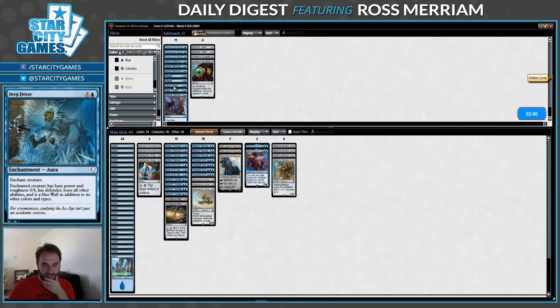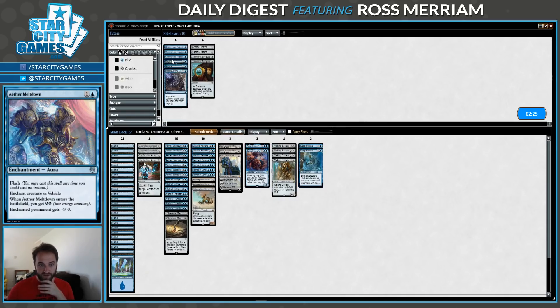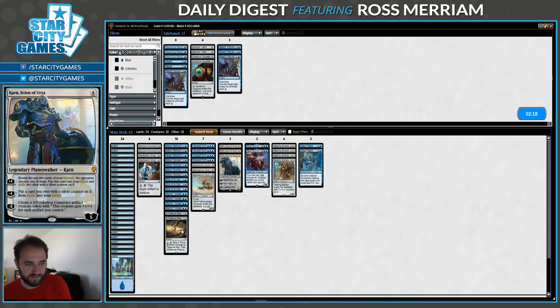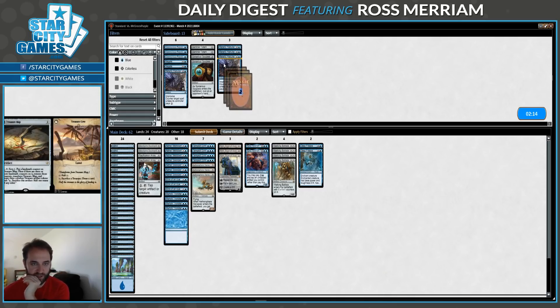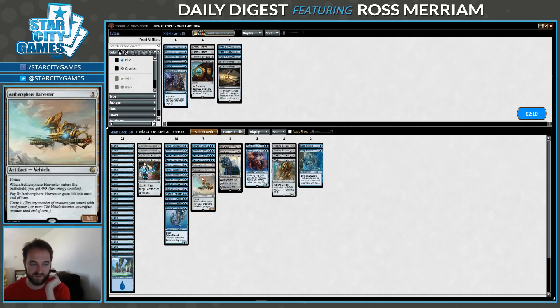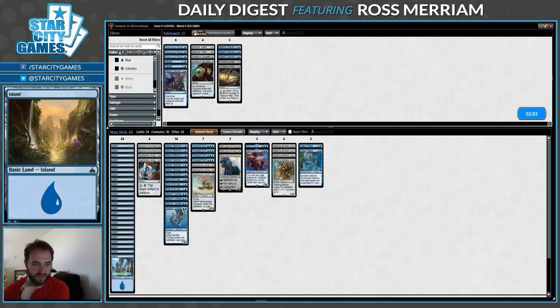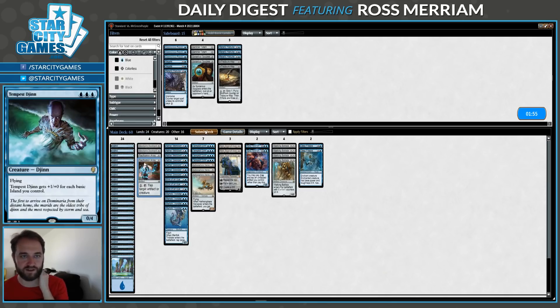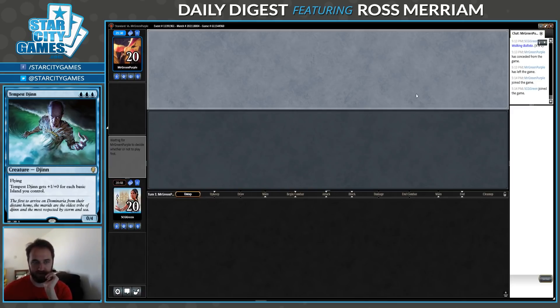What do I have in the sideboard? Aether Meltdown seems great, and so does Deep Freeze, which deals with green creatures. Let's bring in our removal spells and bring out our counterspells — those seem somewhat weak. I'm also not big on Map, it's kind of slow and they have Brontodonts if they want to deal with it. The cheap ones really help enable Zahid. Passage Vacation Array is just another answer to big creatures. Five for five — we take out five cards that are better against control decks and bring in five that are better against an aggro deck. Sounds good to me.